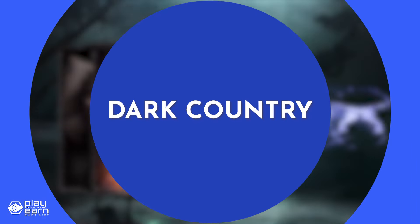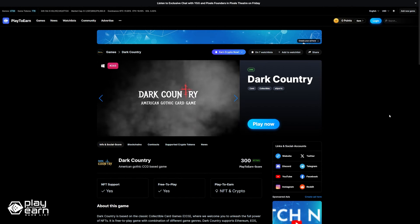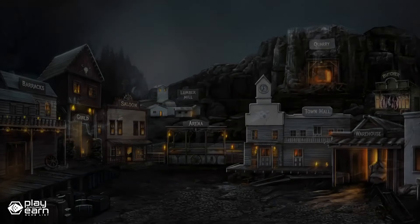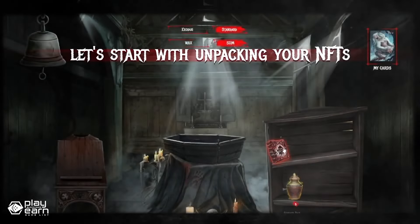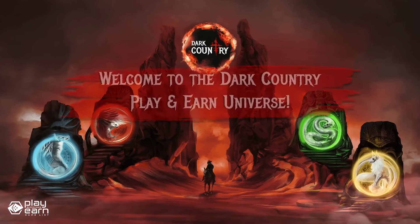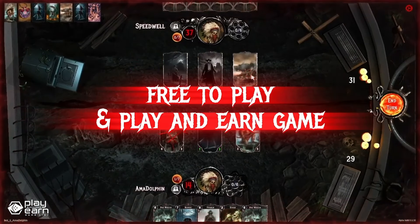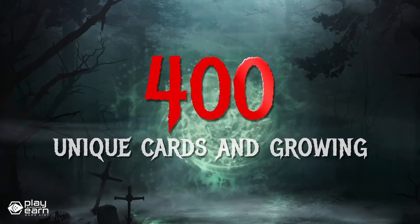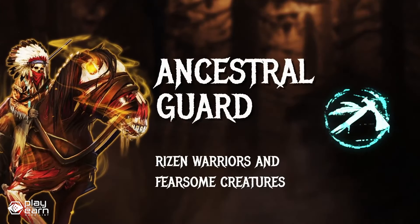The last game on our list is Dark Country. Dark Country is a collectible card game being built on Wax and other networks. It is a play-and-earn strategy card game with an American Gothic theme, set in a somber Wild West setting with rangers, cowboys, zombies, ghosts, and demons. The main game idea and mechanics are inspired by classic card games like Magic: The Gathering and Hearthstone. The game is also free to play — Dark Country welcomes everyone with the gift of a free starter deck.